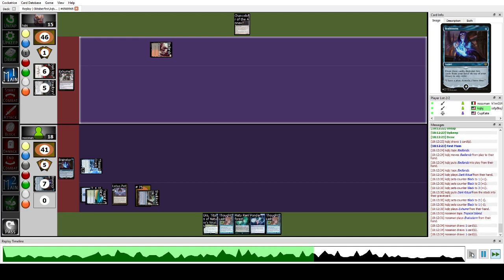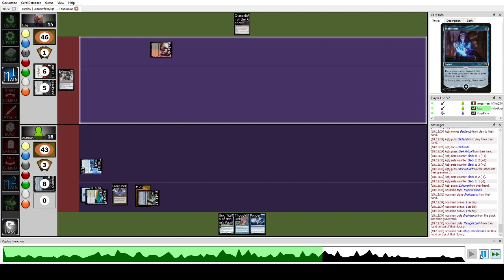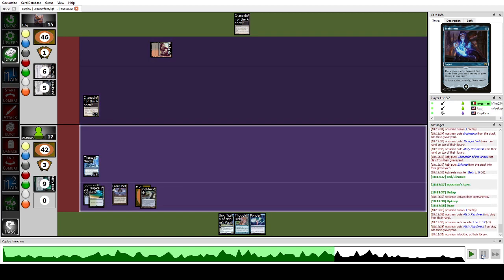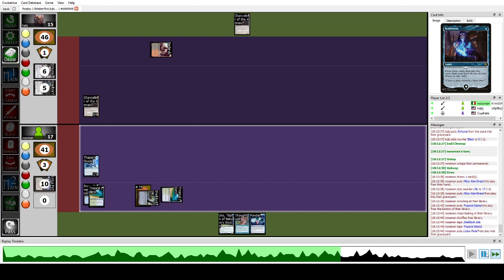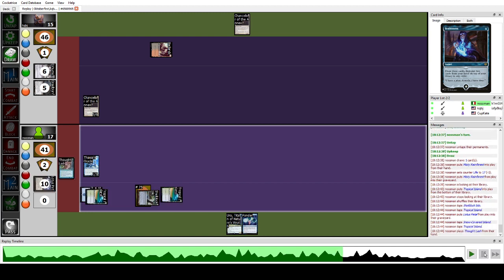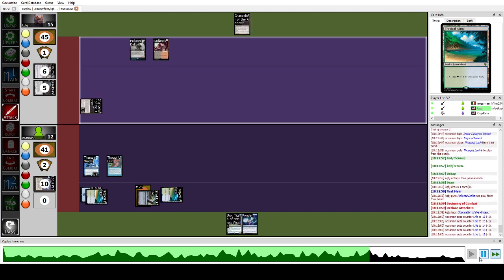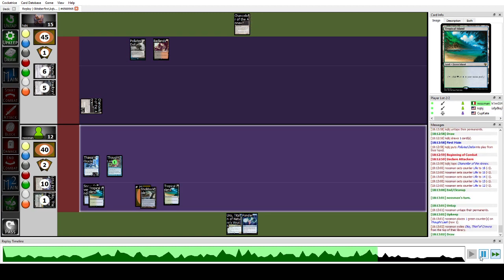I Brainstorm in response and do not find any interaction, so I let Exhume resolve. We're fetching in our turn and casting Thoughtlash for five mana — this is basically game, since they cannot beat us with Thoughtlash down and we have the win condition under Shelldock Isle. We pass the turn, they beat down, I take five.